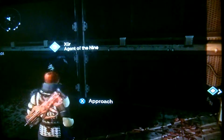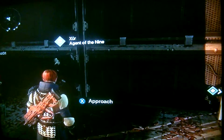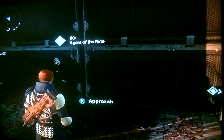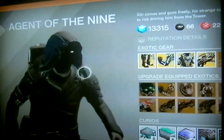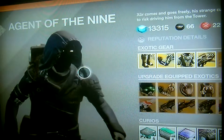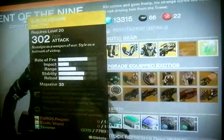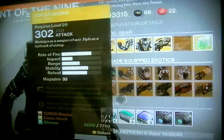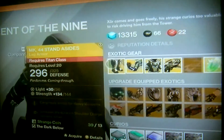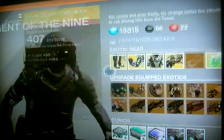Hi guys, this is Jake from JNG and welcome to another Destiny video. In today's Destiny video I'm going to be going over what Xur, Agent of the Nine, has to sell this week. For those of you who may have bought from one of the past weeks, it was quite a few weeks ago, but this is an exact replica of what he had that week. So you could be quite sad if you bought a lot that week.